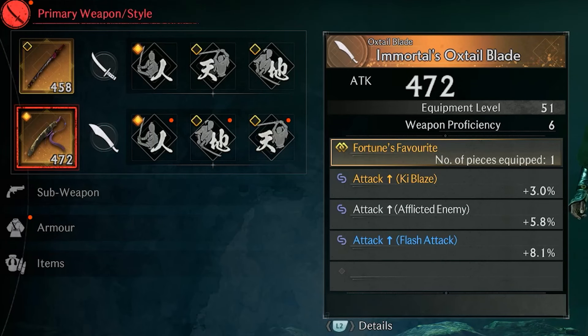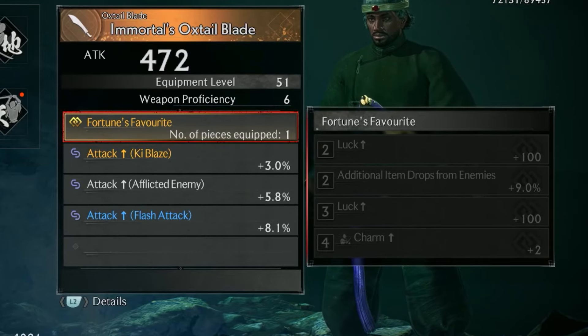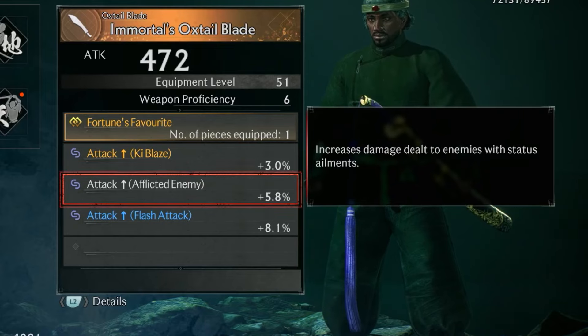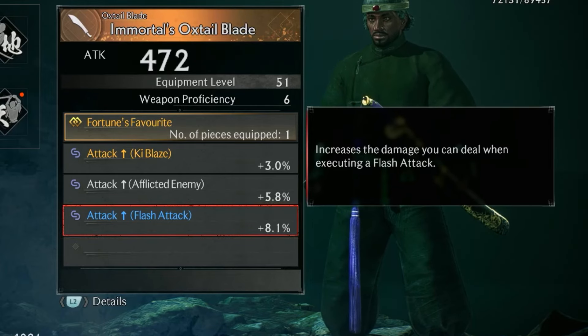If we take a look at all the equipment we just obtained from the secret boss, we got the Immortus Oxtail Blade. If we look at its special effects it has Fortune's Favorite, which requires a number of pieces equipped. It also has Attack Key Blaze, which increases the damage dealt by you and your allies during Key Blaze. Attack Afflicted Enemies increases damage dealt to enemies with status ailments, and Attack Flash Attack increases the damage you can deal when executing a flash attack.